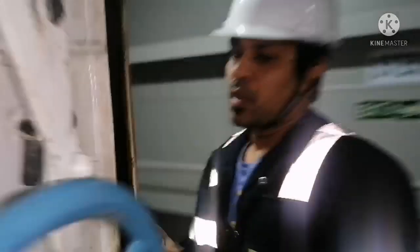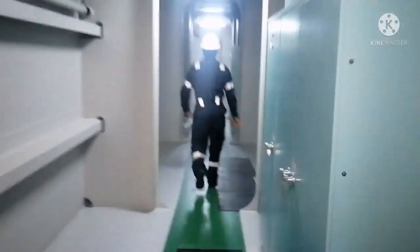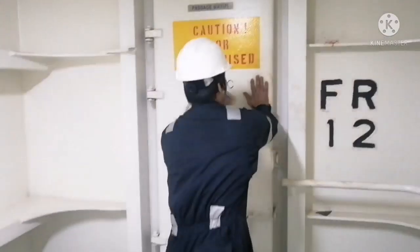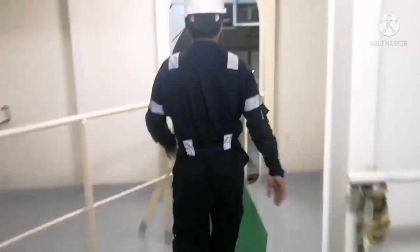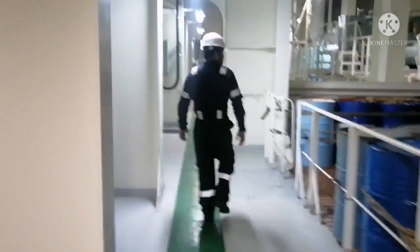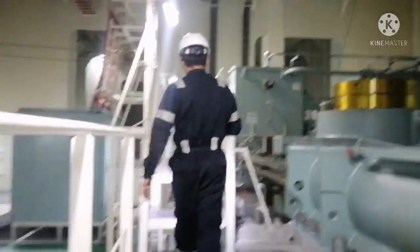Now we are going from the engine room to the steering gear room. Since the engine room and steering gear room are isolated, you can see the watertight door — open and close it properly. Be very safe whenever you open or close the watertight door, because sometimes it may have high pressure and may bang. You may end up with an injury. Check for all the chemicals secured, and check for any abnormal noise in the steering gear — just check for the operation and any abnormalities.